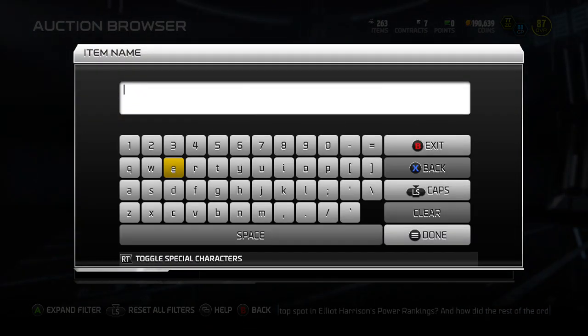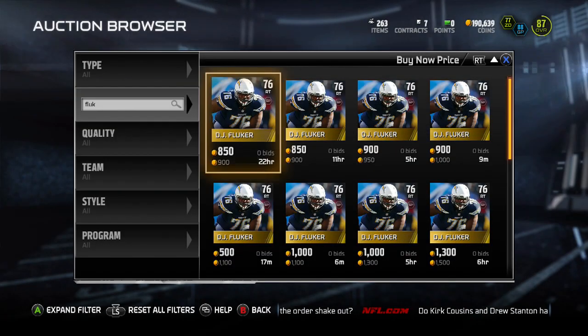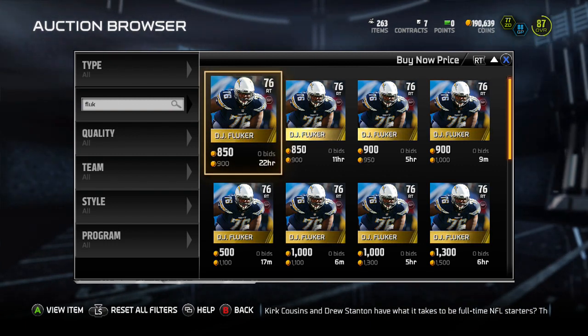For right tackle it's going to be DJ Fluker for the Chargers. He's 900 coins — not a lot, all under a thousand coins. He's 76 overall with 85 Impact Blocking and 89 Run Blocking.